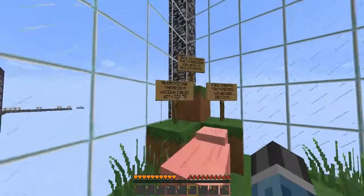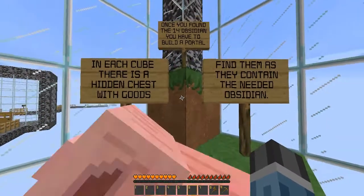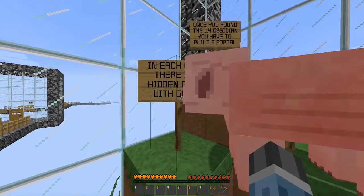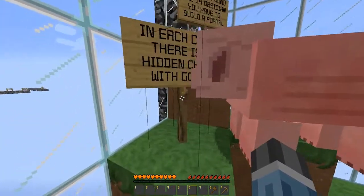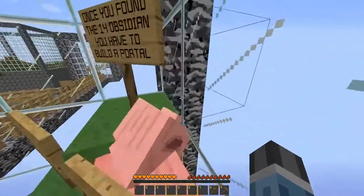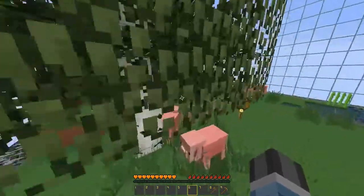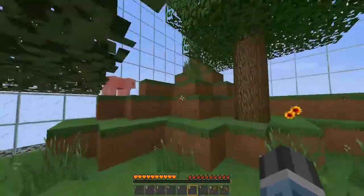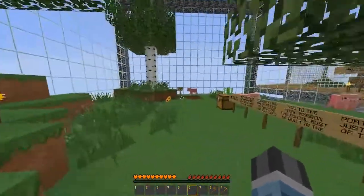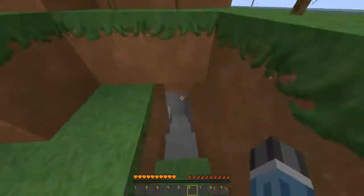Once you've found the obsidian you have to build a portal in the cube. There are hidden chests with goods — find them as they contain the needed obsidian. Any more signs? Some will be here. Oh, I've read these already.